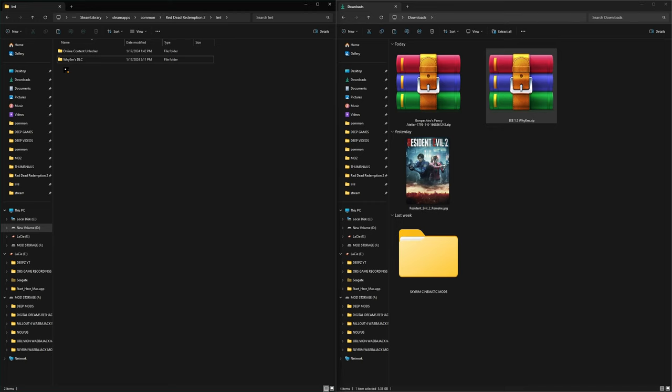Now you should have the YMZDLC folder inside your LML folder in your game directory. We're going to go ahead and click inside of this YMZDLC and then into item textures. From here, it doesn't really matter which file you pick, but today we're going to be using the last folder.